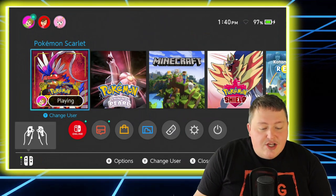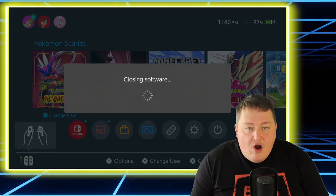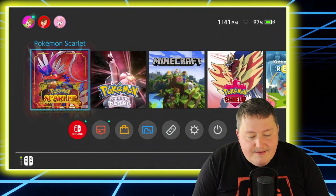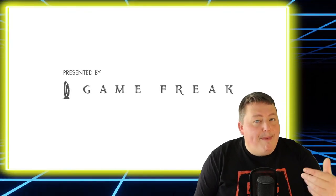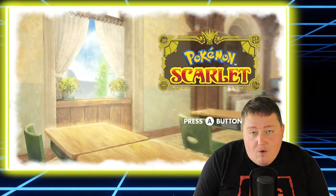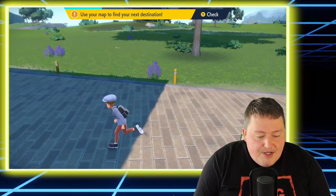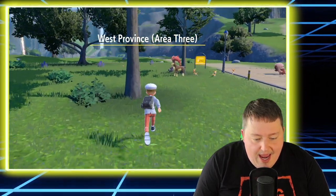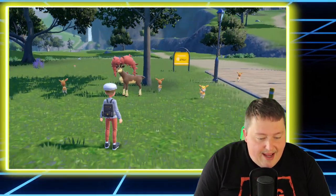Now we have the game saved. Let's close the game, open the home menu, close it, and then reopen the game again. As soon as we get back into town we're going to go back to the same area and we're going to see that our Sawsbuck is in exactly the same place it was before — and not only is it going to be the same Sawsbuck and the same form, it's going to be an exact copy. We are back in Medley City — we know Sawsbuck was right under that tree, so let's get back into the area. And there's our Sawsbuck — let's catch it again.